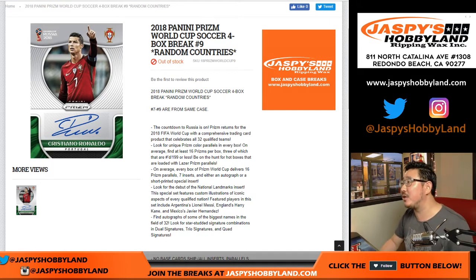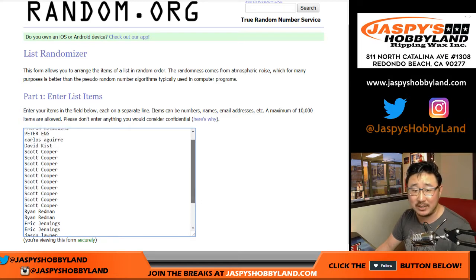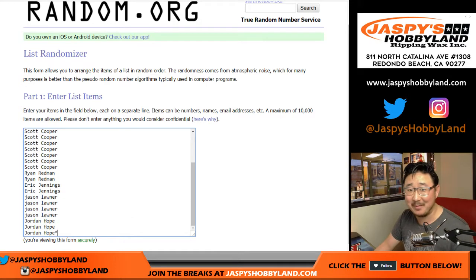2018 Panini Prism World Cup Soccer, four-box break number nine, random country break number nine. Big thanks to these folks for getting to the action. If you're watching live, you're going to have to watch this at normal time, so this will take about 20 to 30 minutes. If you're watching at double speed, half that time. Amazing.